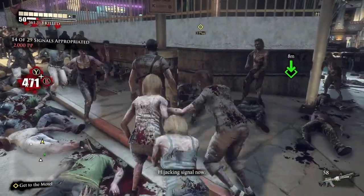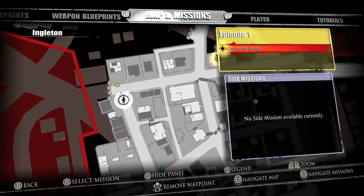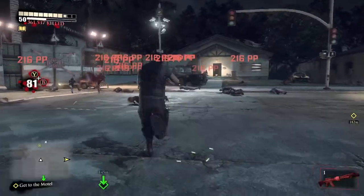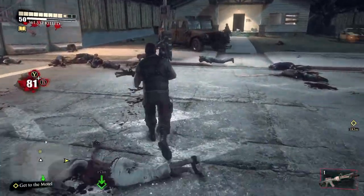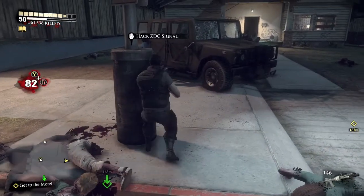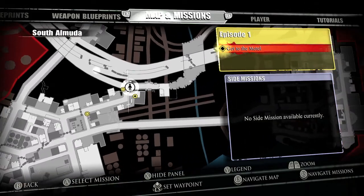Make sure you grab it right here, and then we're going to go up. This is by the housing area, right here at the corner next to a Humvee. We're going to get that and then move on — it's going to be 15 out of 29, about the halfway point.